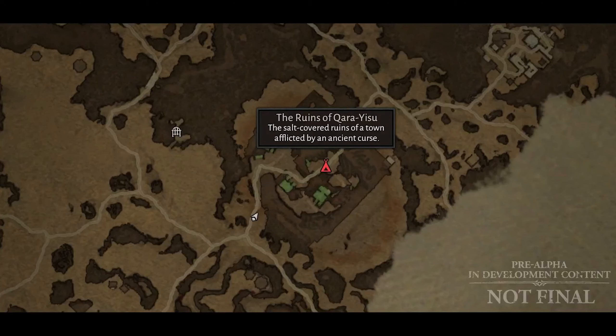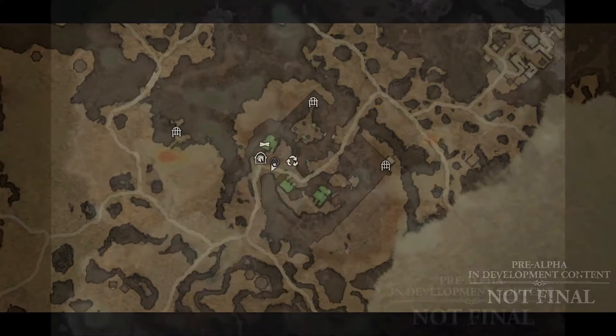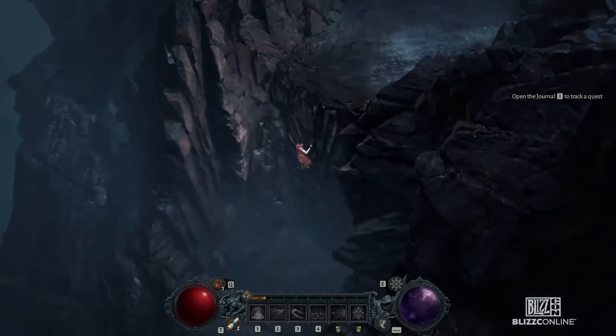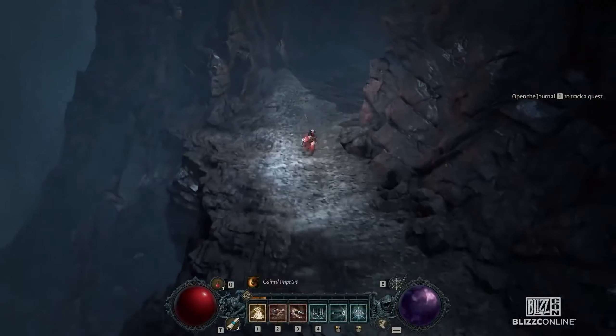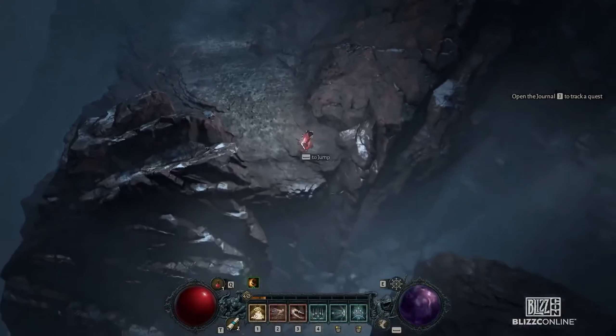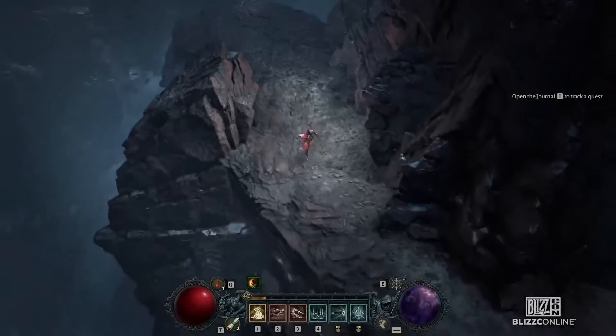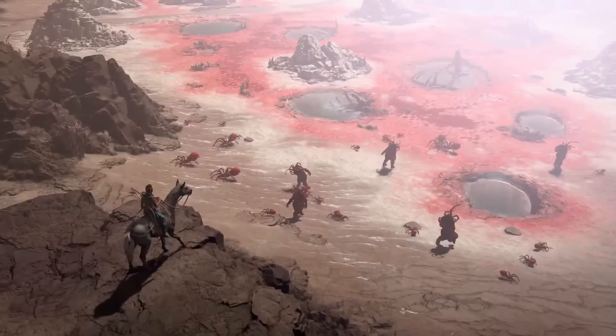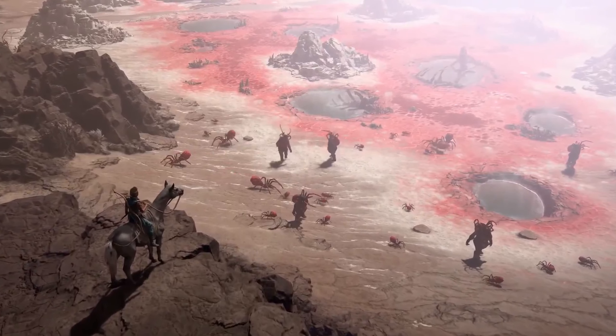We have done a lot of work on our world map. We really had to define how the world map works for the first time with Diablo 4, because it is an open world with all of these activities you can get to. It needs to effectively show you all of these cool things you can do without turning into a task list — like, I guess I got to do all 30 of these flags. So finding that balance and also making sure we're communicating important things about the world, like a mountain range that runs between two areas, so the player isn't running along the coast wondering how to get down — that needs to come through on the map.